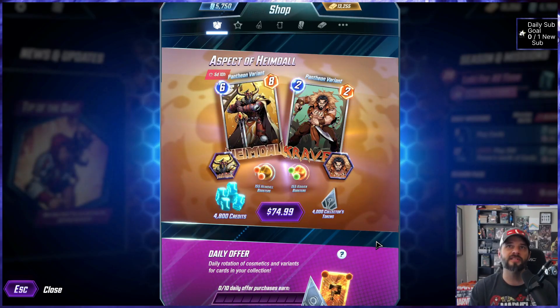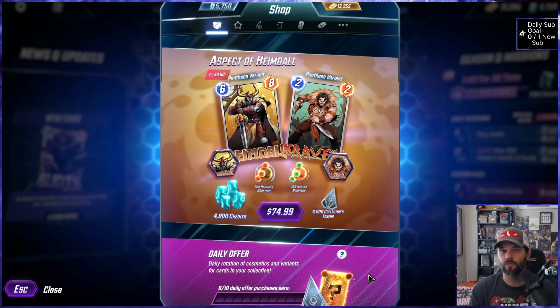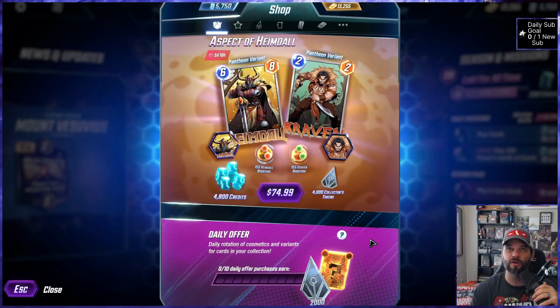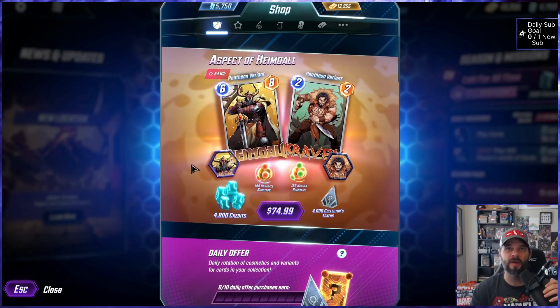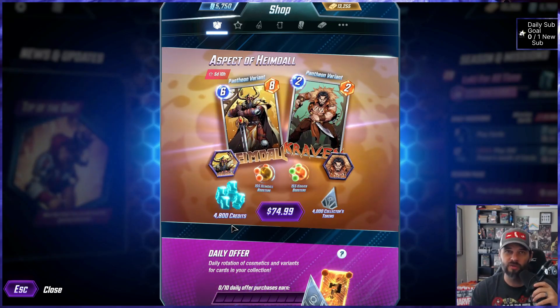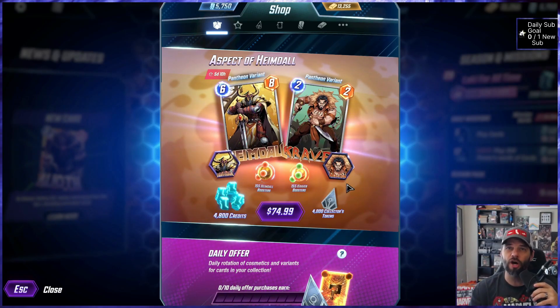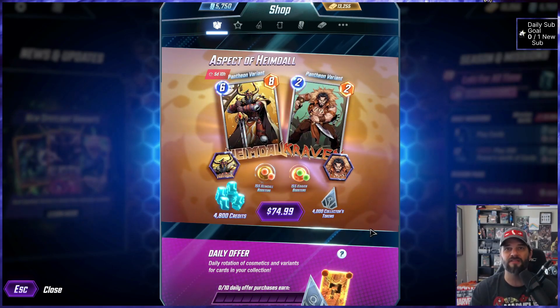This offer, Aspect of Heimdall, has two variants — both pantheon variants: Heimdall and Craven. The first question is whether those variants are attractive. For 75 dollars, even the biggest krakens or whales might want a bit more value beyond variants. We also get an avatar for each, 155 boosters, 4,800 credits, and 4,000 tokens. The question is whether those amounts of items and currencies are worthwhile for that 75 dollar price tag.